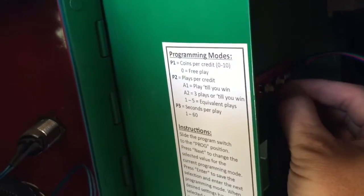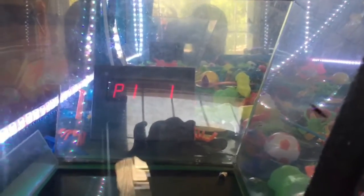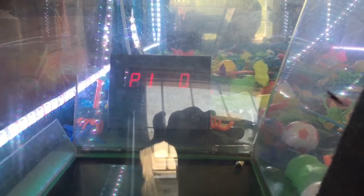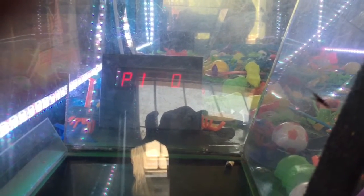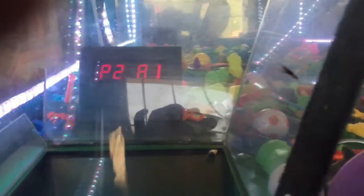There's a little slider switch right here that you slide and it will change that into programming mode. It will go into P1, which is where you select how many coins per credit. There's an enter button and a next button — it's kind of hard to see in the dark here. You press the next button to change it; right now it's on one coin per credit. Two coins, three, four — you can go all the way up to ten coins per credit, or zero for free play so you don't have to put any coins in and can just walk up and start playing. Go to P1 for one coin, hit enter, and it saves it and goes into programming mode two.